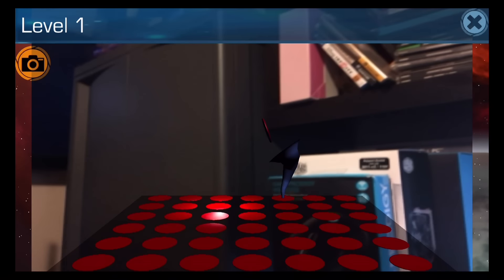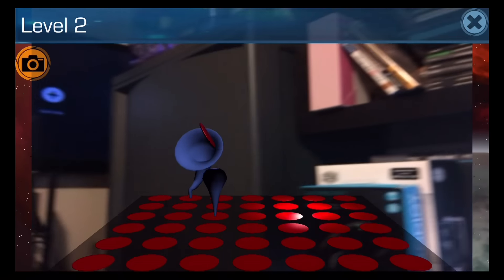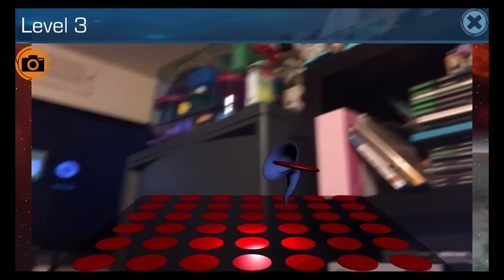But you tap on the disc and it goes in. Level 2 now. The hamster up there making lots of noise.